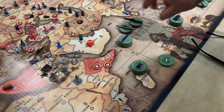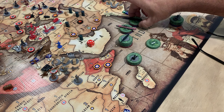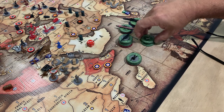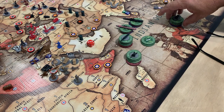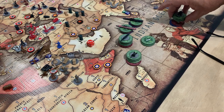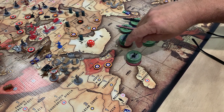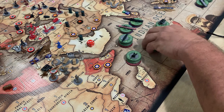Germany — counting up IPCs: 16 and 16 is 32, 42, 43, 44, 45, 46, 47, 48, 49, 55, 56, 57, 58, 59, 69, 74. 74 IPCs. I'm buying two carriers, two transports, two artillery, and three tanks. I'm saving two bucks.